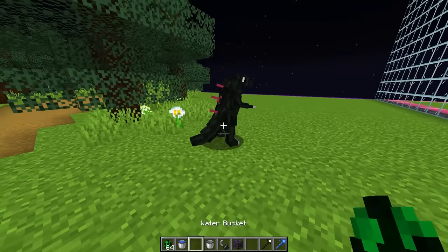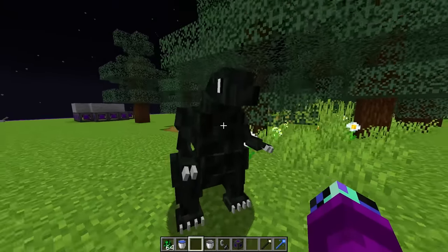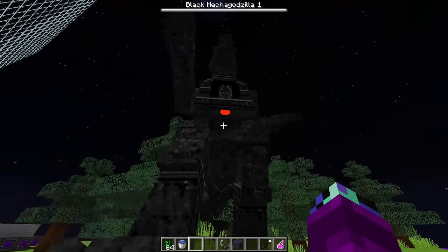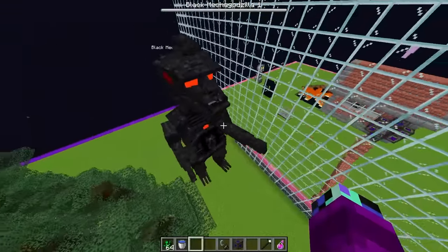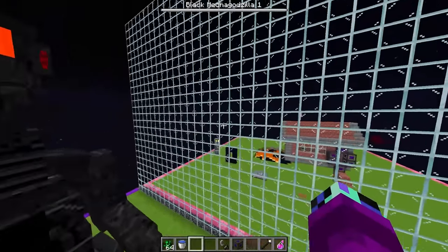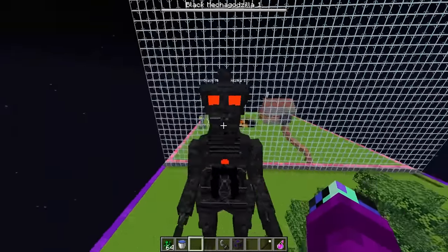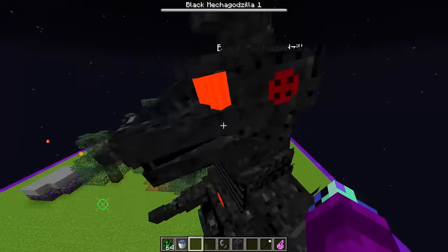Godzilla is basically just like a baby version of Godzilla, and once we splash it with our horror potion, it's going to turn absolutely OP. Let's go over here and splash it a few times and see what it turns into. Oh my gosh, what in the world is this? This thing looks insane — is it already shooting fireballs everywhere? It's trying to break the wall! This guy is absolutely insane, he is shooting stuff all over the place. And just look at his face — this guy looks so scary. I think it turned into some sort of robot Godzilla.